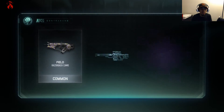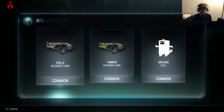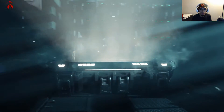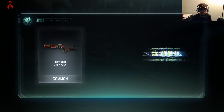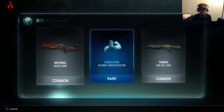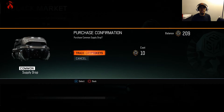So far the supply drop opening has been good. Legendary — common, common, common. They're both for the Razorback, so I have the same Timber camo and the same camo for the Locust sniper rifle, not that bad. Inferno for the Argus — nice. A rare for the Outrider execution, another rare item. So so far we've gotten only one attachment and we've spent 100 crypto keys already.